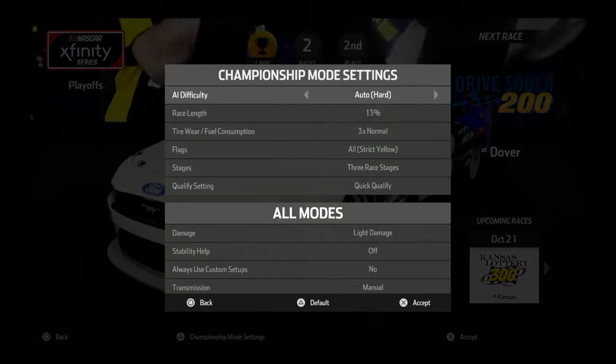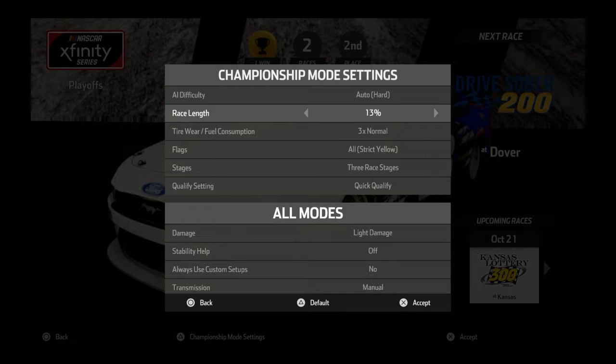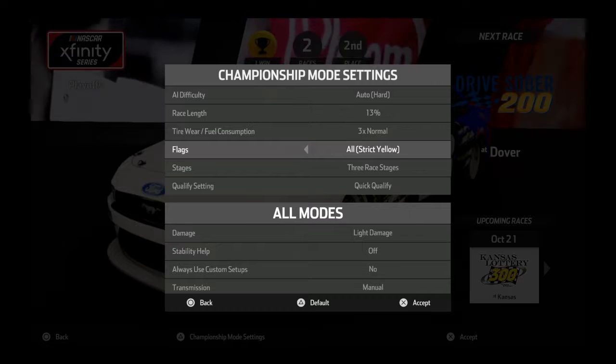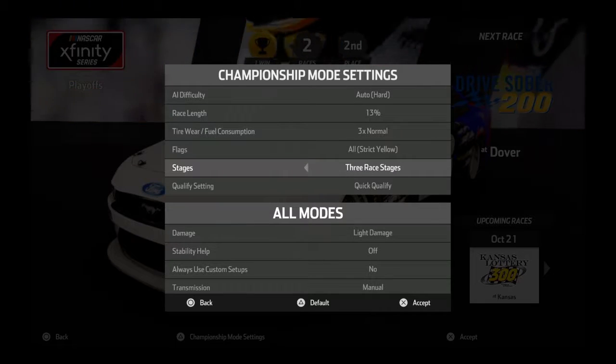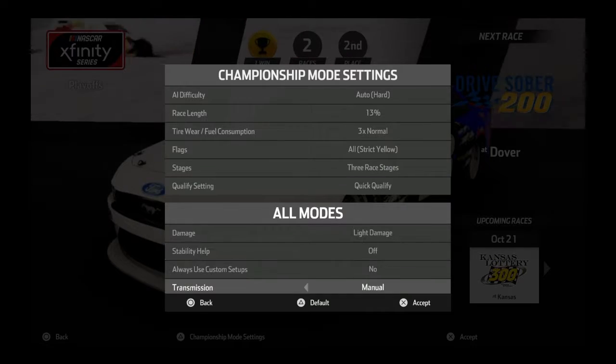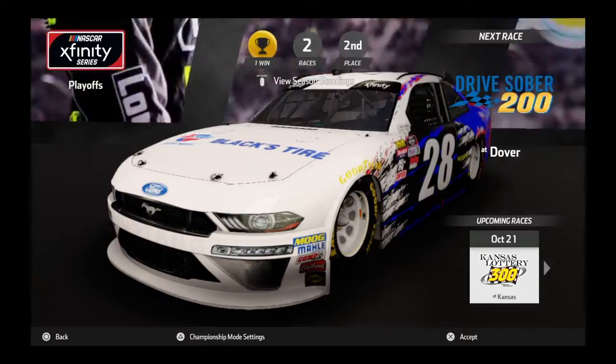Let's go ahead and review the Championship Mode settings. We have the AI difficulty at Auto Hard, Race Length 13%, Tower and Fuel Consumption 3x Normal, Flags on Strict Yellow, 3 race stages, Quick Qualify, Light Damage, Stability Up Off, and Manual Transmission. Without further ado, let's get to it.